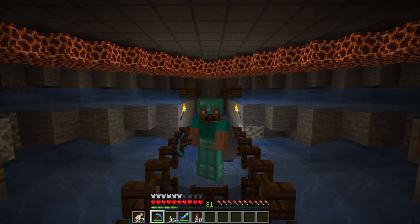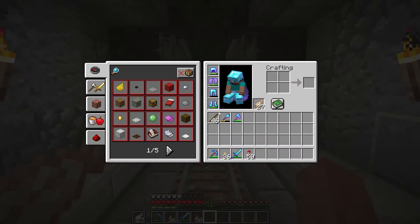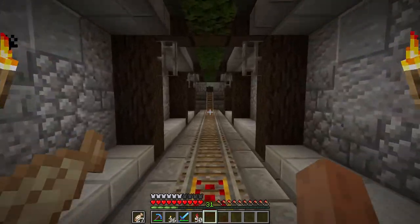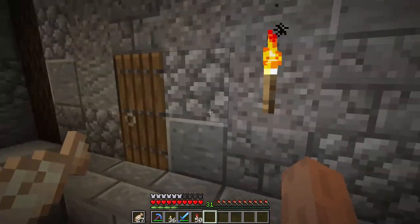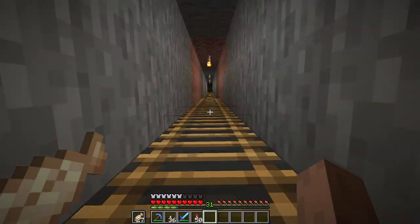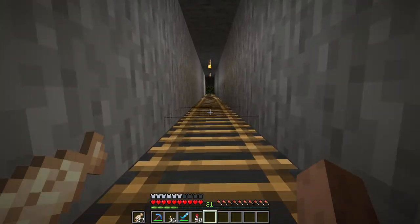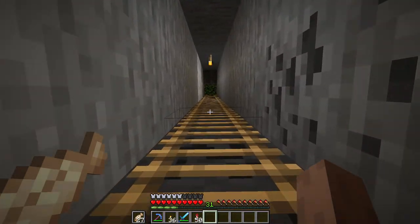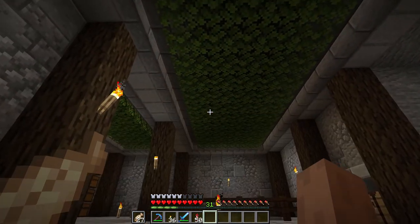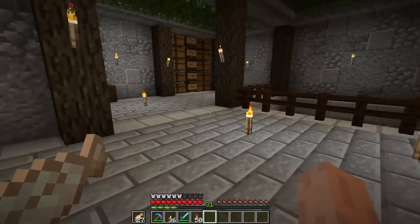Everything flows into this central location and eventually into this middle hopper, which we'll obviously need to distribute down below into a chest system. But for now, we are going to be working on something else in the world. We've just dropped off our inventory to have a clean slate to work with. I think today we're going to be making quite a significant change to the base — extending out this ladder and taking it all the way to the surface, completely bypassing this area.